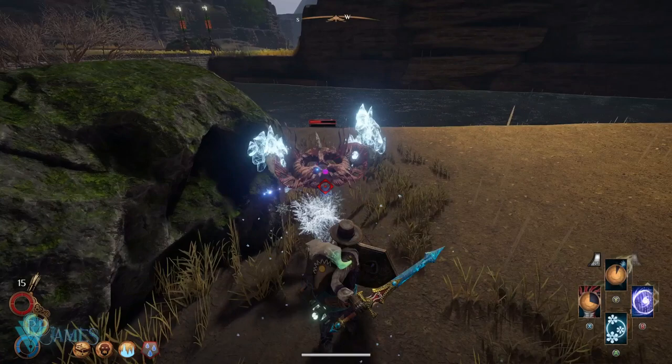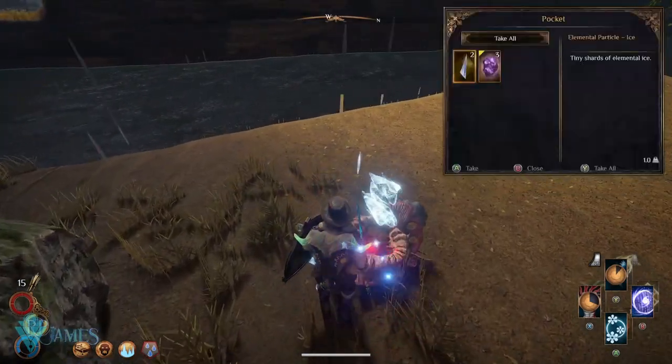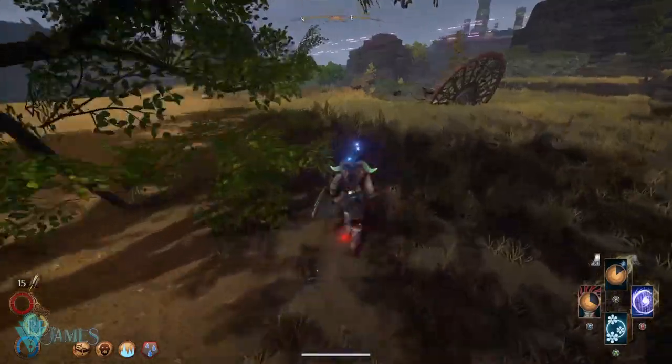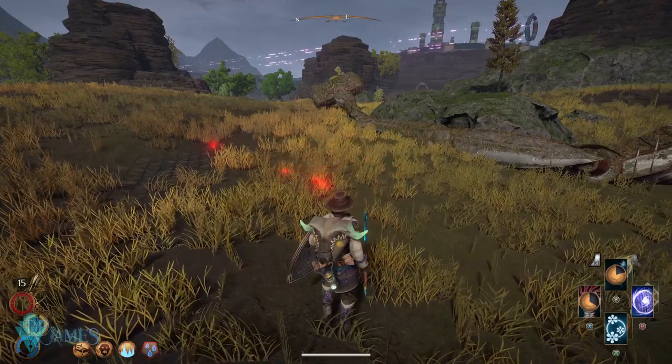And now I have two ice particles, as well as a mana stone — which is not bad. Now I'm going to head back over there to show you what is the next step of our farming guide. I'll see you guys in a bit.